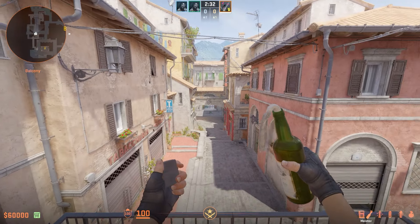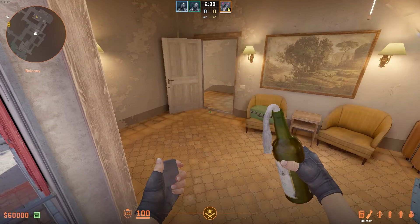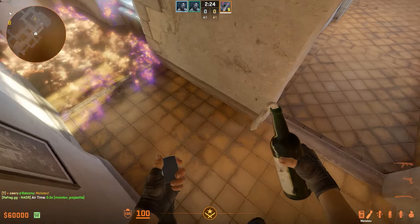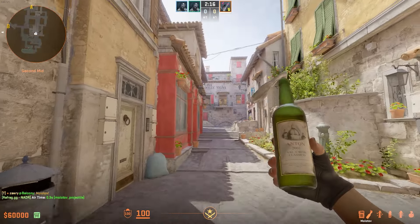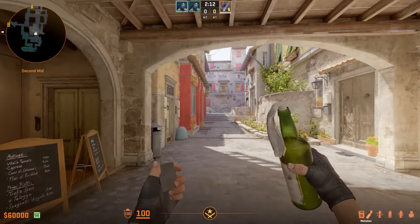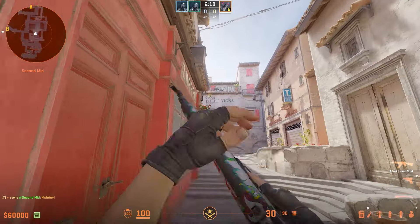When people start the round on T side and they molly into apps, it usually lands around here, not reaching far enough down the hallway to make impact. But as long as you shoot out the window and aim where shown while running, you can do a jump throw and it's going to bounce off the door.